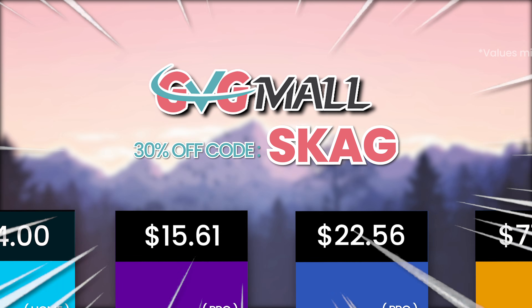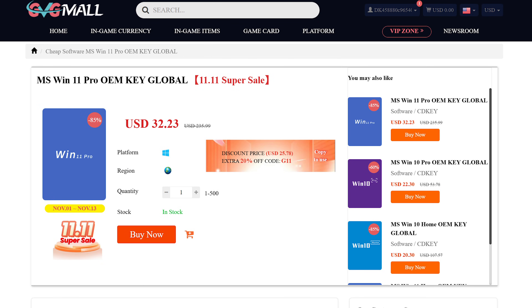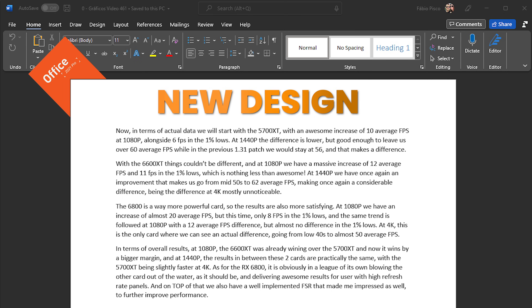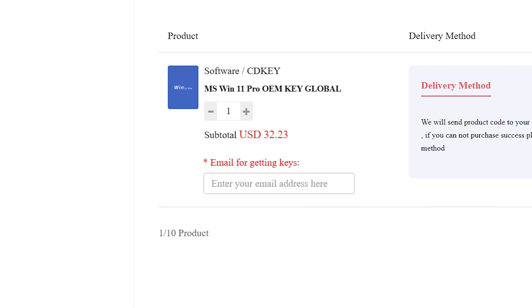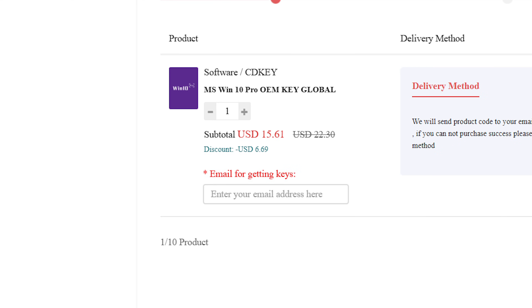Hello guys, Ancient Gameplays, I'm Fabio Pisco, bringing you lots of software deals like Windows 10, Windows 11, Office 2019 or 2021 with the new Windows 11 design. For all of these you can use my SKG discount code for 30% off, getting a Windows 11 serial key for $22 and the Windows 10 one for only $15.